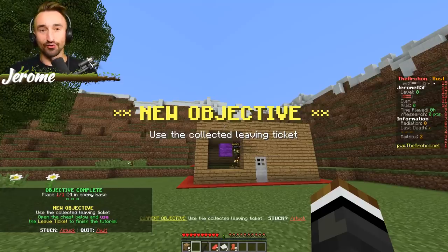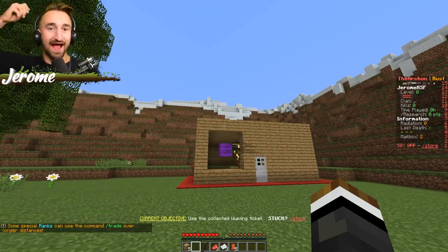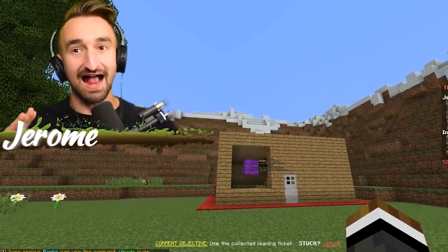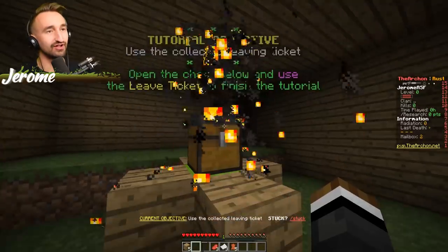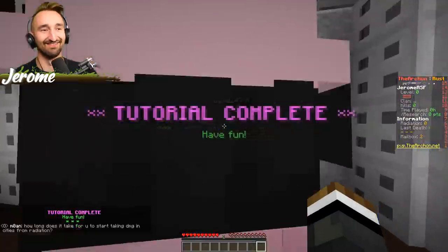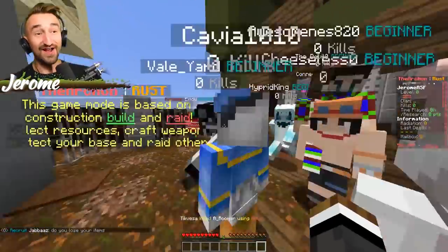So this mini game not only has awesome custom claiming and custom resource packs, but it's also got vehicles, weapons, and C4 to blow up bases with. I absolutely love it. What does 'collected leaving ticket' mean? Oh, the finished tutorial letter! Hey guys, hey friends!